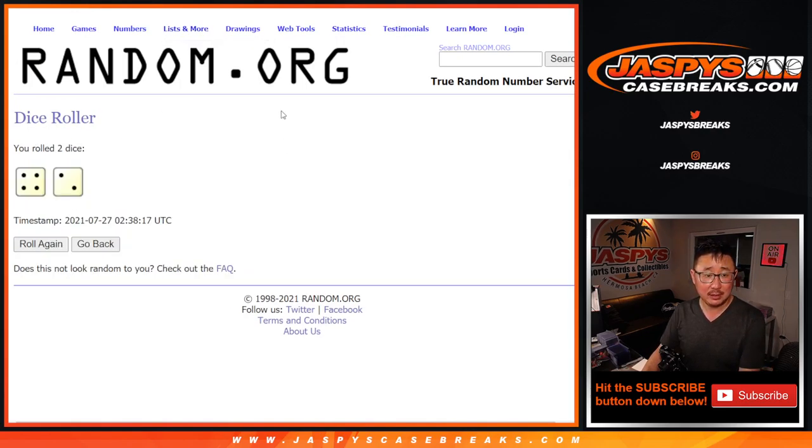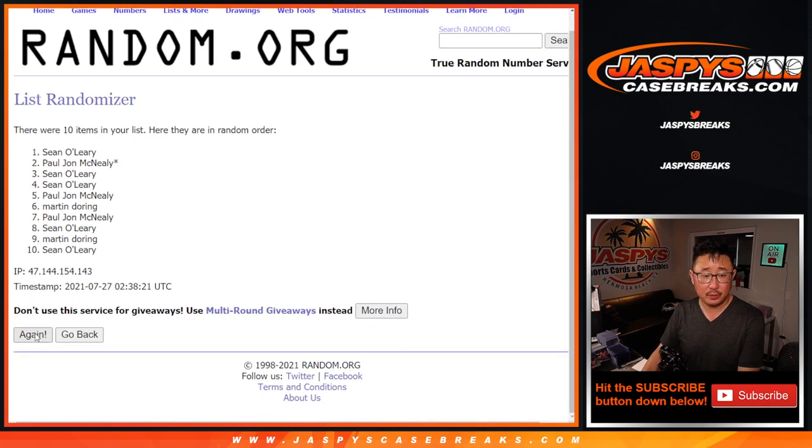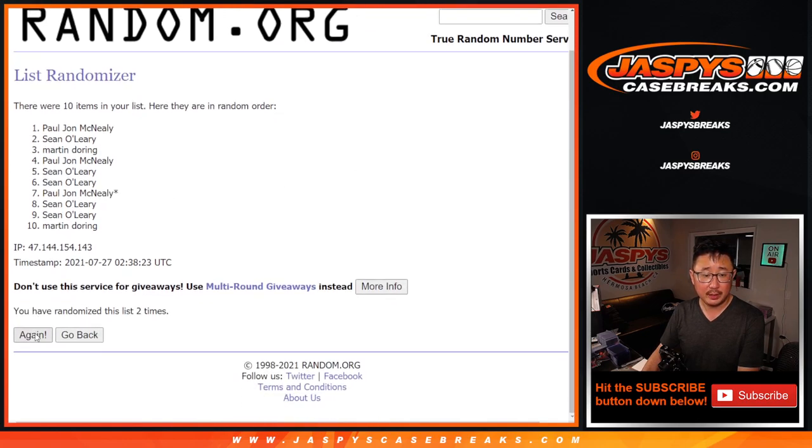Let's roll it, randomize it. Four and a two — six times for names and numbers. One, two, three, four, five, and six.